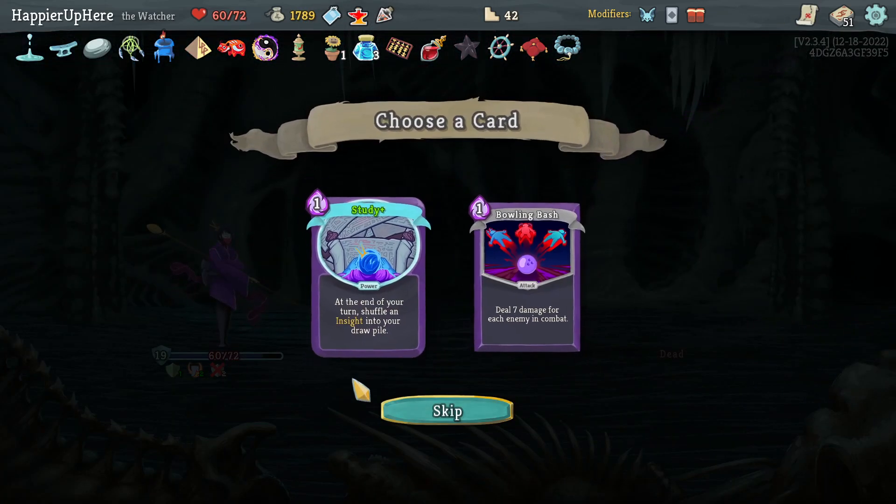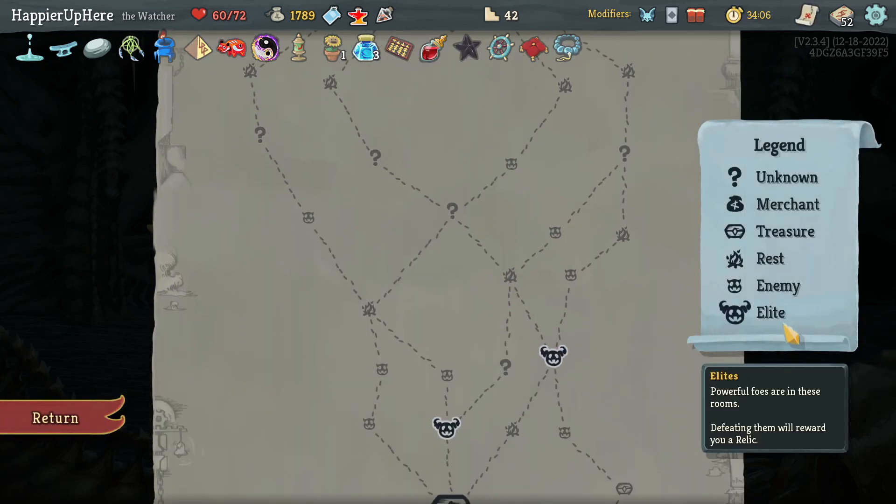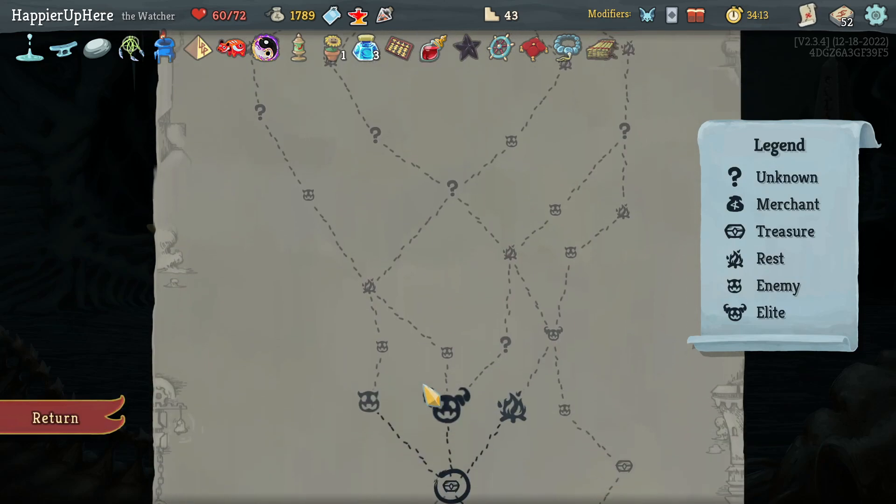Got a Strength Potion, Pressure Points, Halt — let's take another Halt. Study, Bowling Bash — I'll take a Bowling Bash. Study might allow me to get the Combo modifier but I should focus on collector bonuses. Got Art of War — if you don't play any attacks in a turn gain conditional energy next turn.